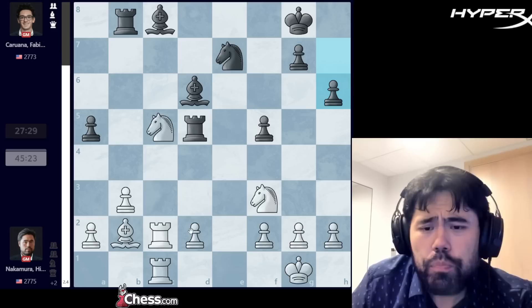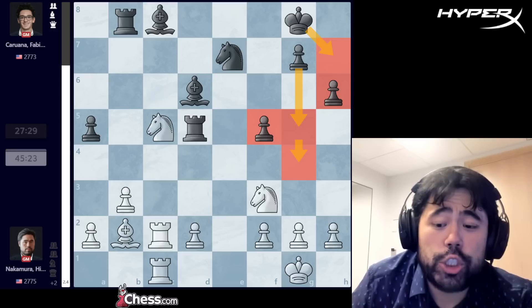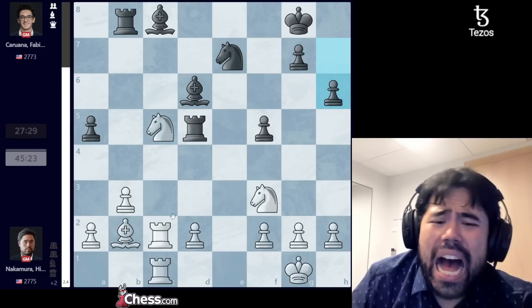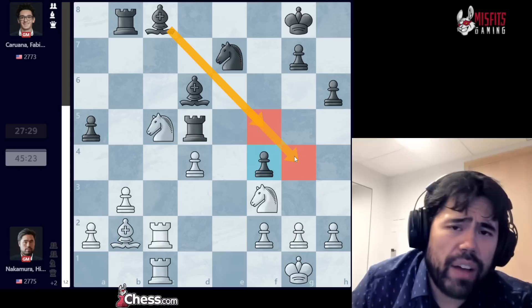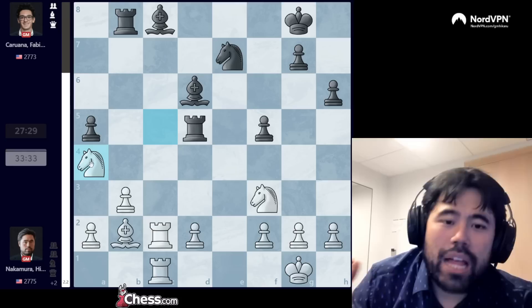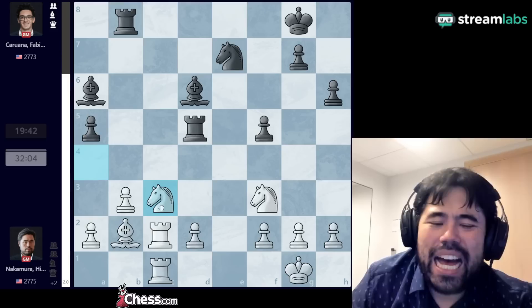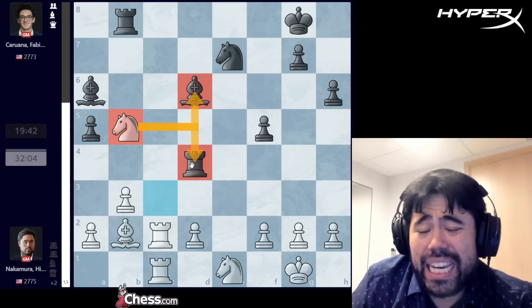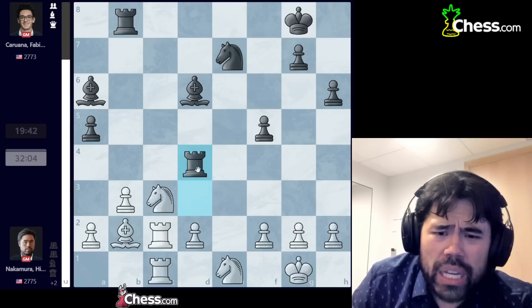The great thing about this position is that I can relax because I have two extra pawns and Fabiano is under a lot of pressure. Fabiano plays h6, creating luft for the king and maybe intending to push g5 down the road. I go knight to a4, Fabiano plays bishop a6, and now I go knight to c3. At this point, I felt like I didn't know how to improve my position with d4, as I was concerned about f4 and ideas like Bf5 or Bg4.